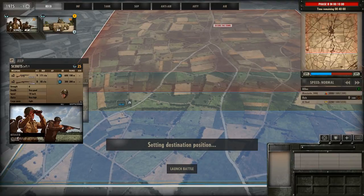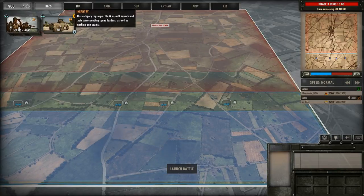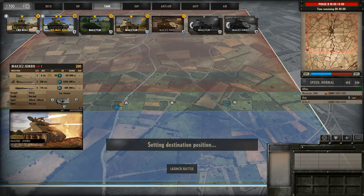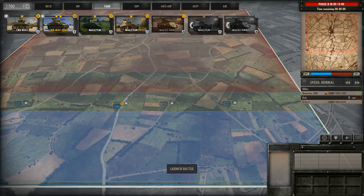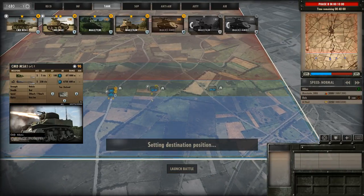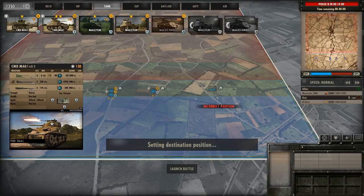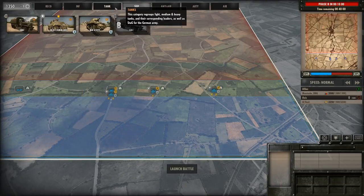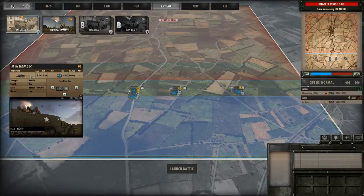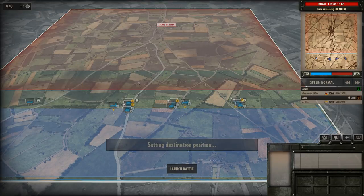I'll put a scout on the left side just for observation. Those are my three approach routes. I'll put the Jumbo on the left side because that's where the AT guns will be shooting, and with 20 armor it should be fairly safe. An M1 in there, an M5 Stuart in the center — it only takes shots from the front and saves points — then a leader command tank on the right, and a Scott for each of the three axes of advance, so their fields of fire can intermingle and support each other.